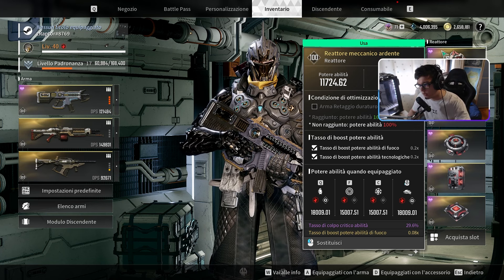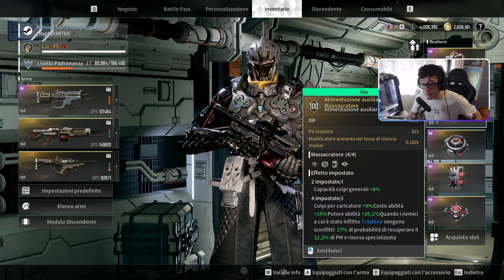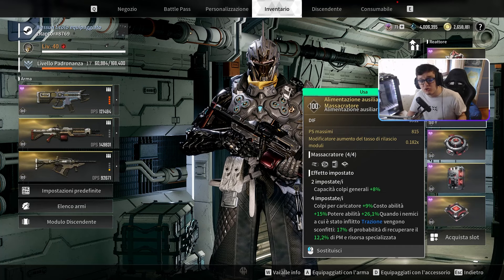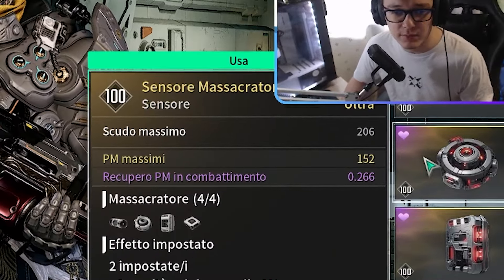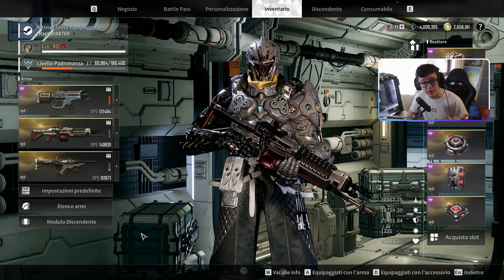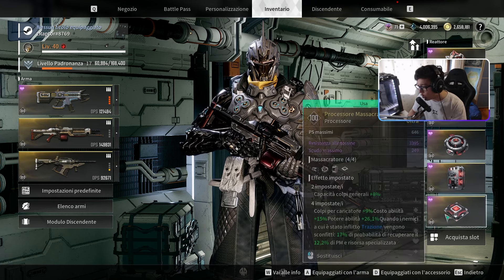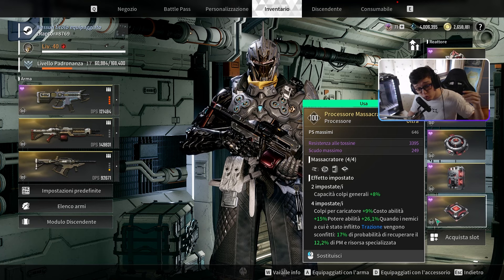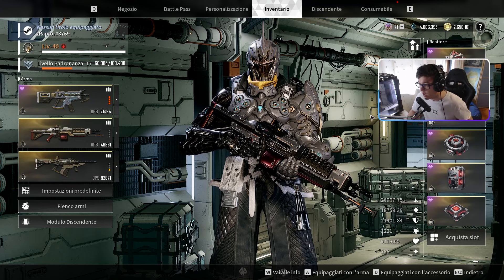Altre cose buone sono il tasso di boost del potere abilità di fuoco e, se volete rischiare, il danno critico. In alternativa, durata abilità o costo abilità in base alle vostre esigenze. Per i componenti esterni, il set va messo il Massacratore, che farmiate dal Piromane. Sull'alimentazione ci vanno PS massimi gialli, perché come tanti personaggi scala su vita e difesa. Sul sensore, must have: PM massimi giallo, perché vi permette di arrivare a 400 PM, ottimale per sparare 10 pallette. Sulla memoria: difesa, possibilmente gialla. Sul processore: una resistenza alle tossine o uno scudo.